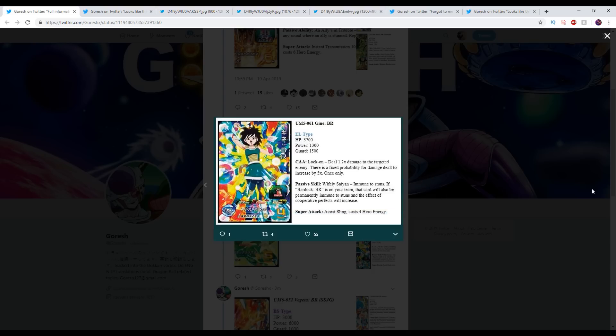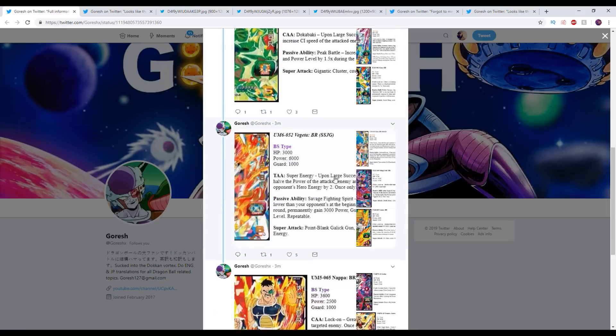We have a new Gine. Lock on — 1.2 times to the targeted enemy. There is a fixed probability for damage dealt to increase by five times once only. Wifely Saiyan: immune to stuns if Bardock BR is on your team. This card can also be permanently immune to stuns, and the effect of cooperative perfects will increase. And then a four-cost super as well.